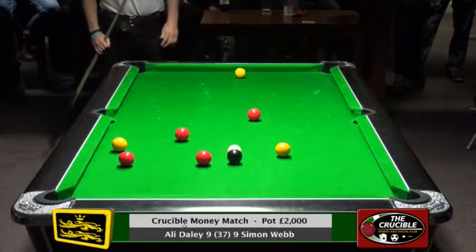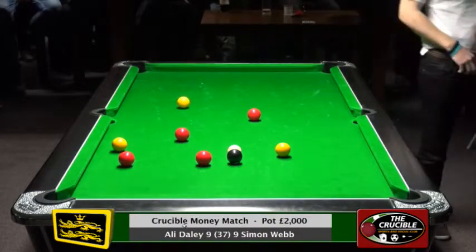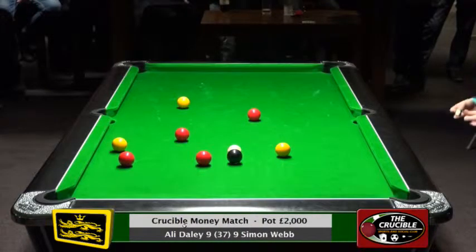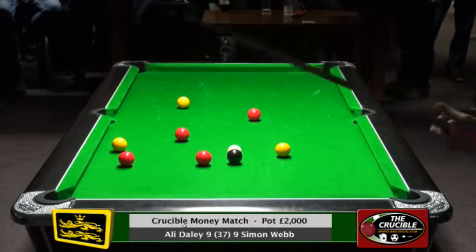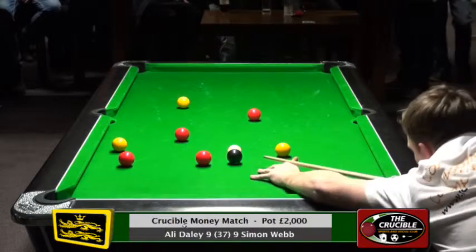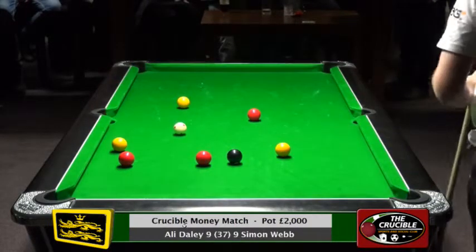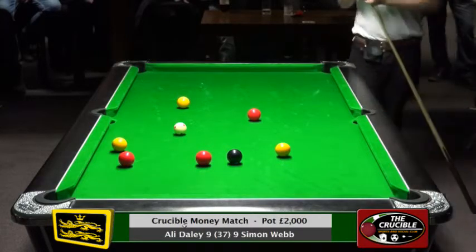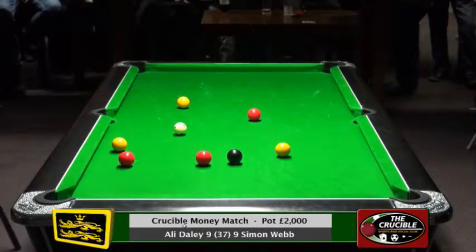He's trying to kill one of his yellows there and I don't think he really has. He may have been better, Ali, playing the one at the top, coming down the middle of the table, taking the two yellows to the right of the black. I think he was playing that shot to take the red to the left of the black and he hasn't got on it. There are still tap-ins from here. That red goes in five pockets — the only one that doesn't go in is the right-hand middle — so he's got no problems there.